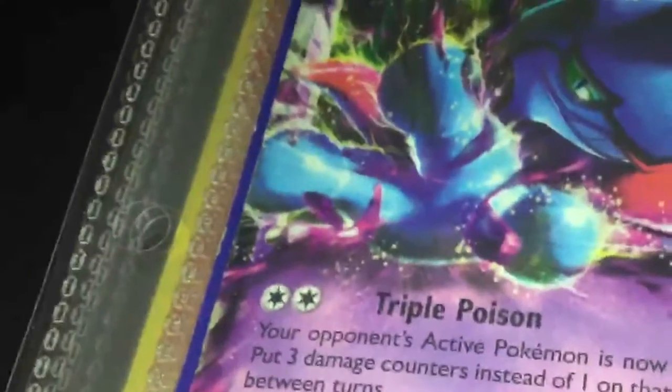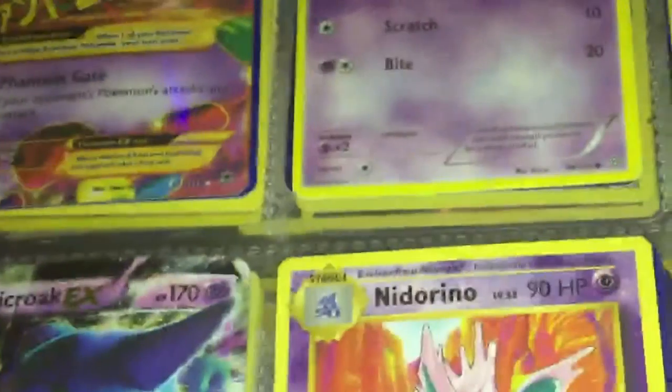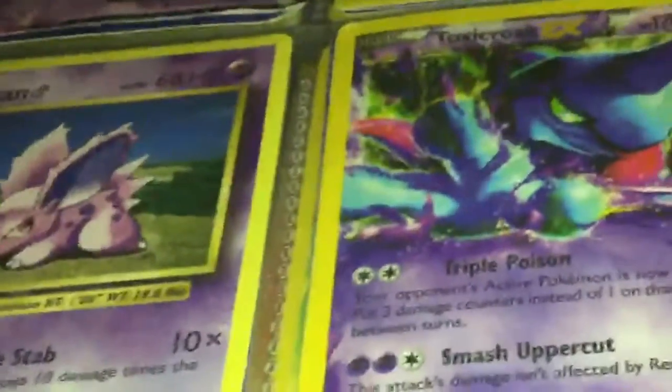Dioxus — he does 60 damage. Hashtag 30 plus. Dioxus EX, Toxical EX — he does Triple Poison and Smash Uppercut. Nidoran does Horn Attack and Fury Attack. Another Nidoran, reverse Nidoran — reverse, Hell Nidoran is 30 times and 20. Another Nidoran does 10 times damage. Fake Toxical with EX does Smash Uppercut and Triple Poison.